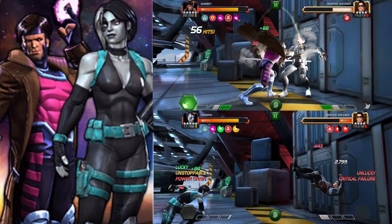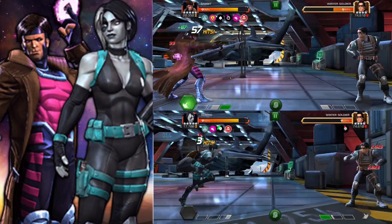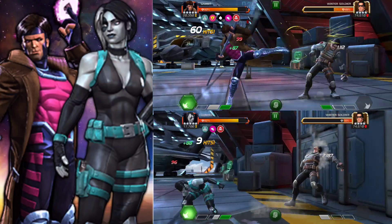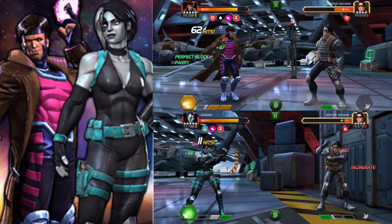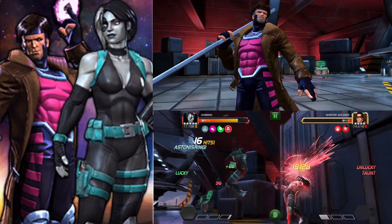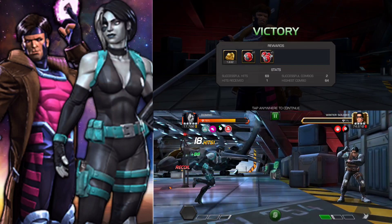Basically how I did this was I recorded this fight 3 times — 3 solos — and this is best time vs best time. But if you do this test yourself, because both of these characters are so RNG related, I'm sure there would be a clip where both of Gambit's sp2s would crit and he'd finish way faster than Domino, and then another clip where Domino would just have insane bleed and she can refresh that from sp1 and end up winning.